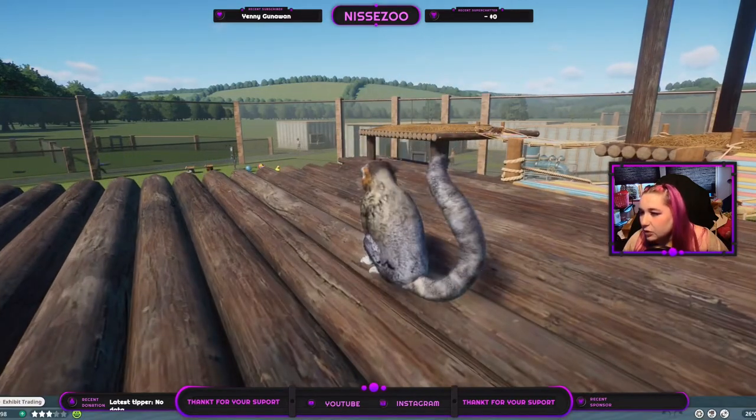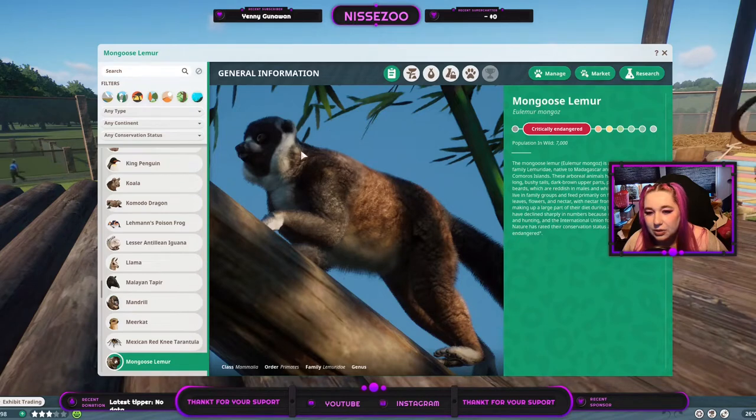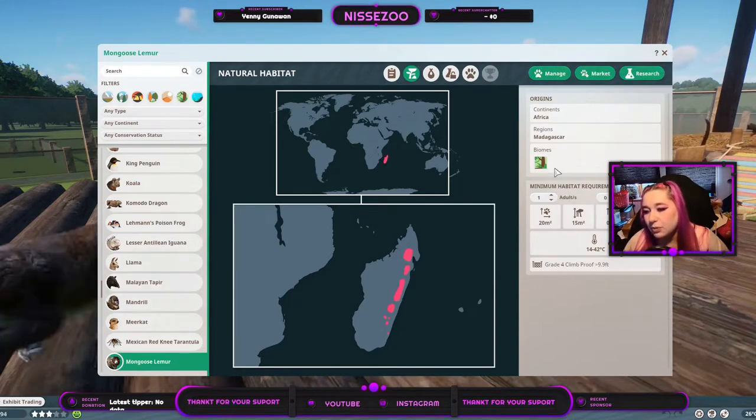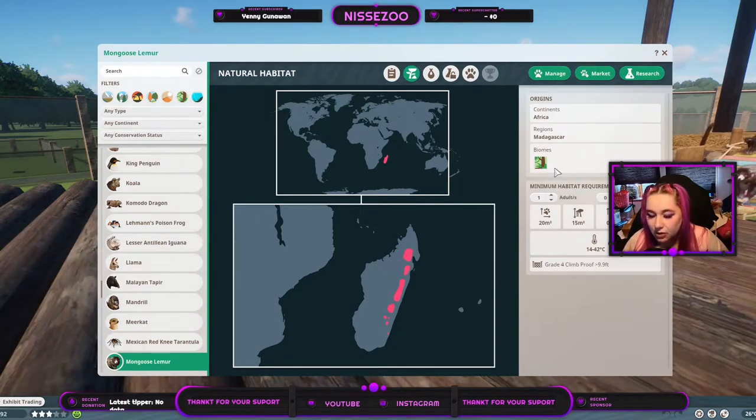Let's get into the Zoopedia. This one has the white beard, so this should be a female. It's critically endangered and there are 7,000 of them left in the wild. They live in Madagascar, which is this beautiful island off Africa. Tropical biome, 20 square meters of land, 15 of climbable area.